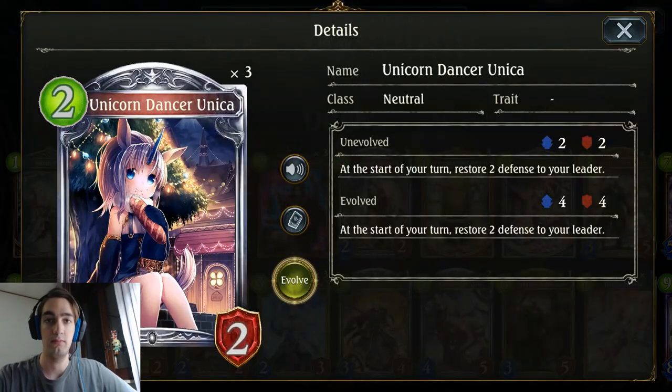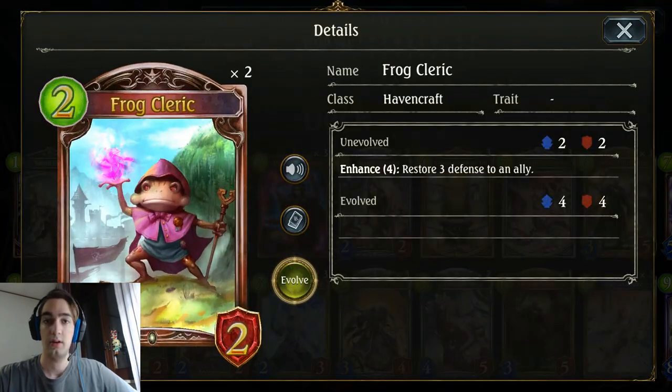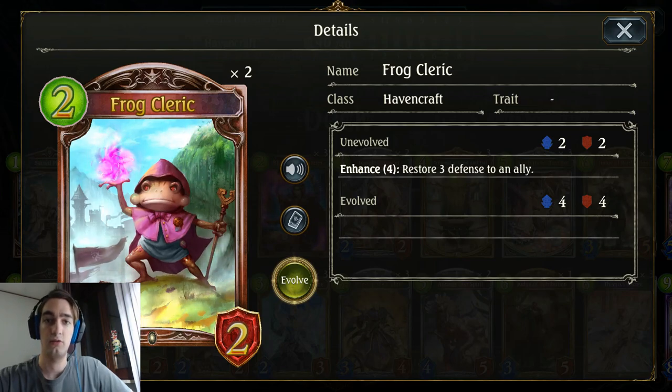Three Unicorn Dense Dunica — it's just an overall solid 2-drop. Three Frog Clerics. I think this card is really underrated. I tried to play three of them and it performed really well for me. I think it has to do mostly with the fact that I'm finding so many aggro Bloodcraft with Crab Boss in ladder right now. So yeah, until those decks are popular, this card is a very good choice.